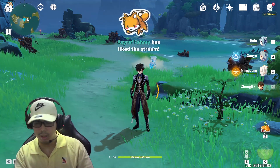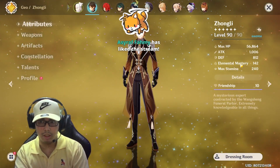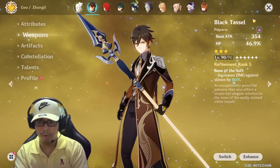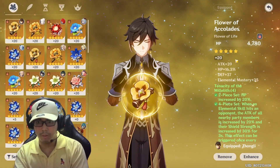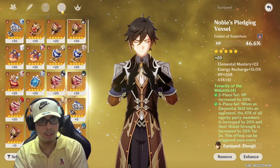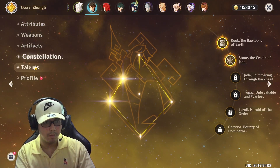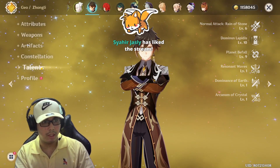Okay guys, I'm going to showcase my build. This is my stats — I'm only using a shield artifact set, Tenacity of the Millelith. This is my stats; if it's too fast you can slow motion and rewind back and pause. HP weapon, HP constellation 2, shield only. I upgraded to level 10 to see how strong my shield is.